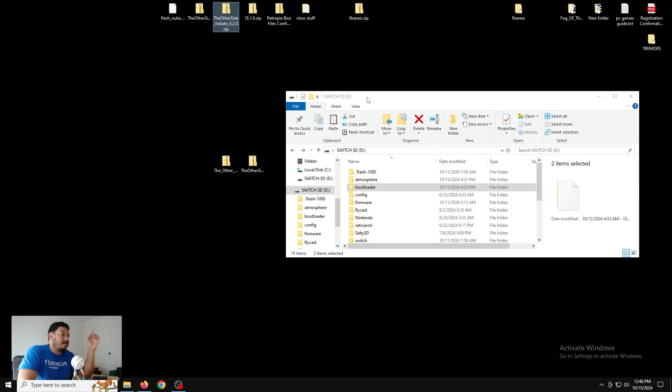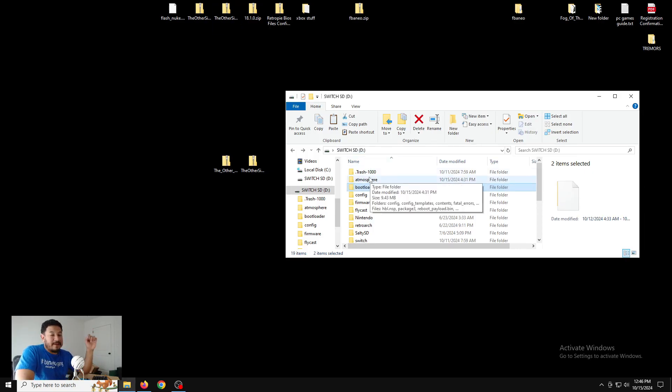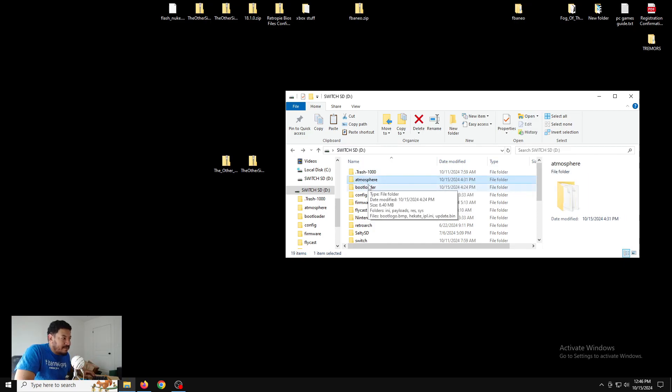With the SD card open, we're going to delete the Atmosphere and bootloader folders. I know a lot of people don't like deleting them, but I delete them to minimize issues — replacing over existing files can clash with contents in the folder. There may be sys-modules that aren't updated for the new firmware and will cause crashing. The bootloader and Hekate files are already set up in my packs, so you don't need to worry about losing that setup.